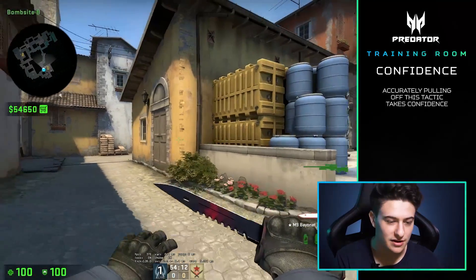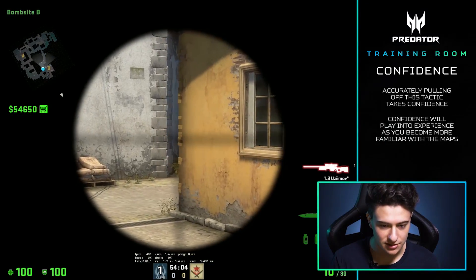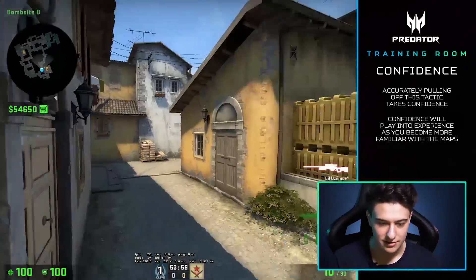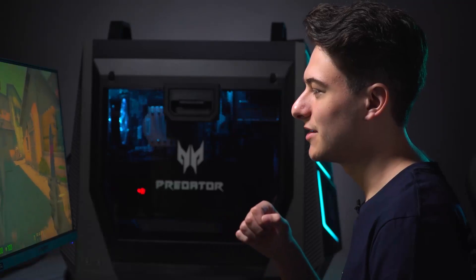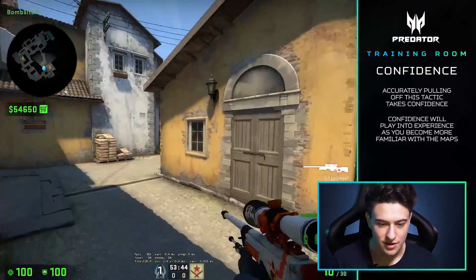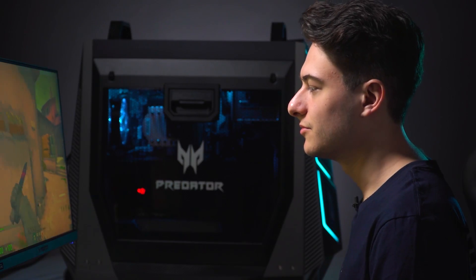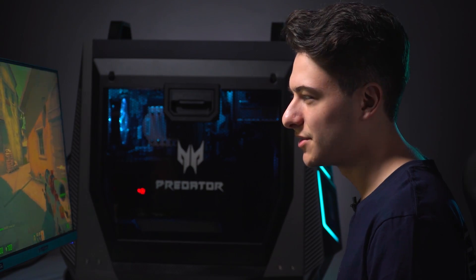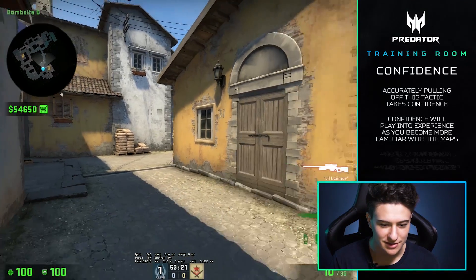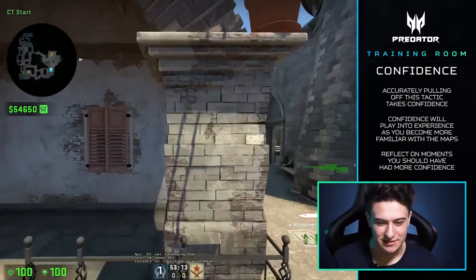Let's say the enemy team took top banana — it's a very good play for an AWPer to walk and push into the car area and try to find that pick. That takes confidence; you don't want to do that willy nilly. That's the difference between an experienced player with confidence and an inexperienced player with low confidence. You may recall a time in your CS experience where you felt indecisive, pushed up without fully clearing, didn't get the necessary information, backed off, rotated to A, and the team executed B — and you lost the round because of it.